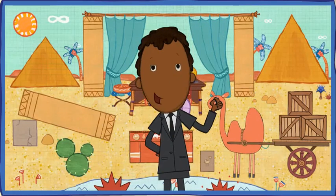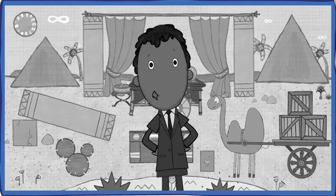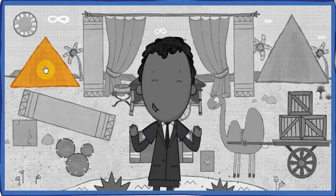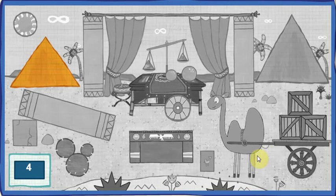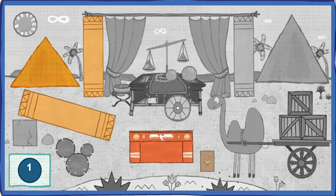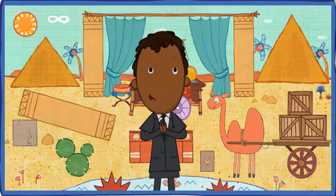You're about to enter the highlight zone, where everything's turned black and white! Find the hidden objects to bring back the color! Can you find one triangle? Great! That's one! All right! One step closer to bringing back color! Can you find four rectangles? Great! That's one! Nice! That's two! Whoa! Three! And four! Keep on doing that and we'll have the color back in no time! Can you find one circle? Great! That's one! Amazing work! Now this place is no longer in the highlight zone! On to the next!